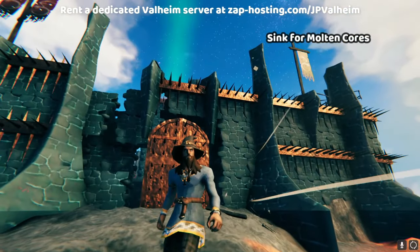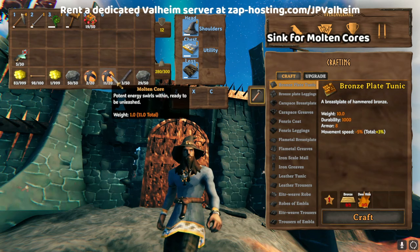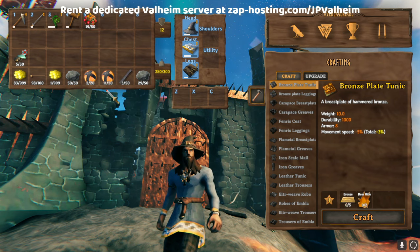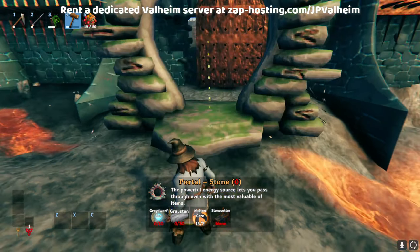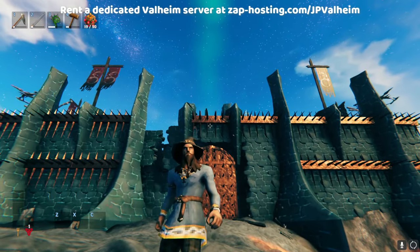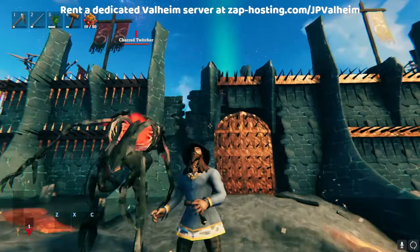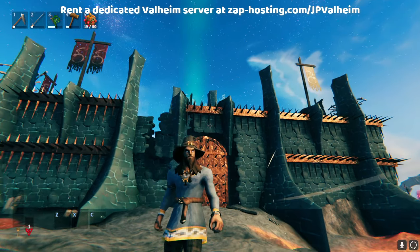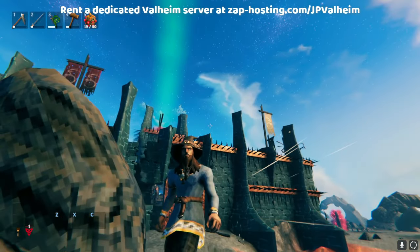I find that this adds a more interesting mechanic that acts as a fantastic sink for the molten cores, which you only get inside the forts. For most players, molten cores are going to be pretty much useless once you have just a couple — you'll make stone portals and that's it. You're going to do like two forts. So this way, if you use a bunch of molten cores, you can break into another fort. I needed to use three piles of nine, which is 27 cores — that's actually a lot. But I find that it's a fun mechanic that helps give people another way to siege the forts.